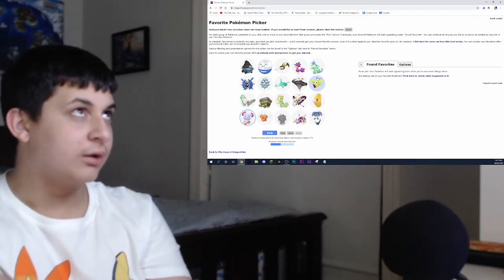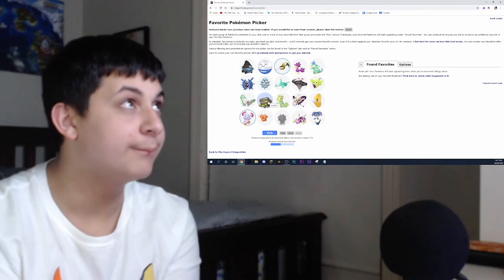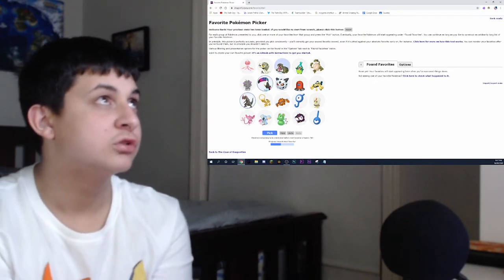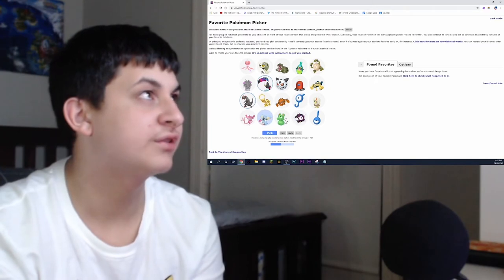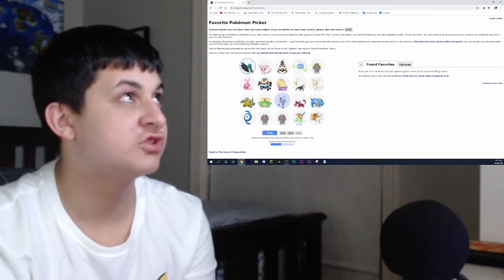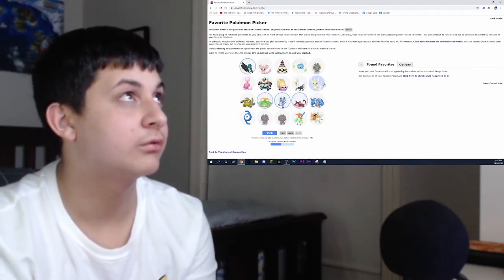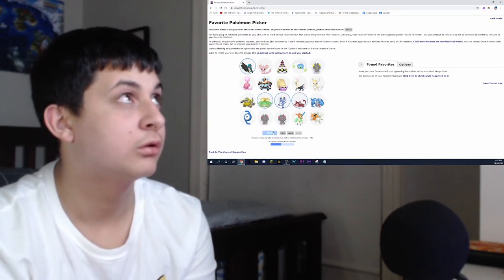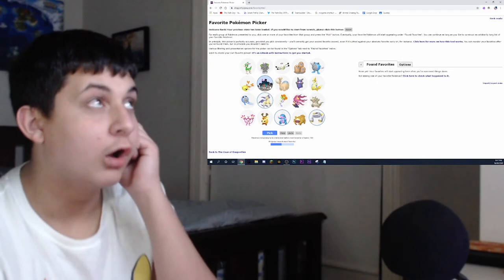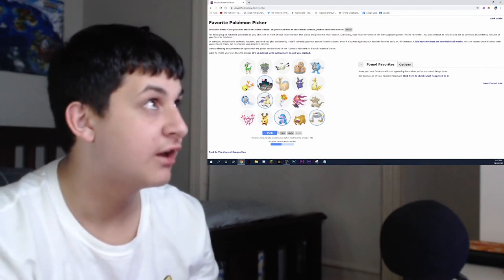Snubbull. I actually love shiny Nagandel because it looks like a bee. Shiny Crustle, Haxorus. Oh, Garbodor looks really cool as a shiny Gigantamax — man, I'm gonna have to get one of those.